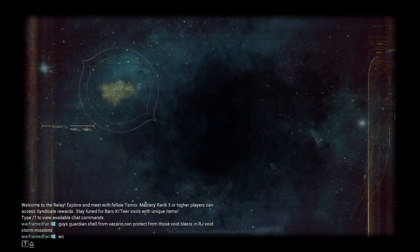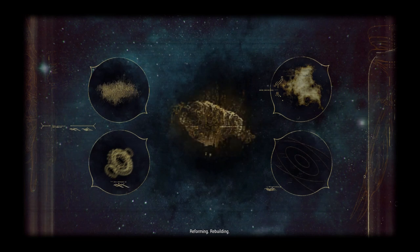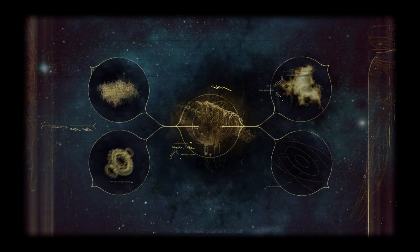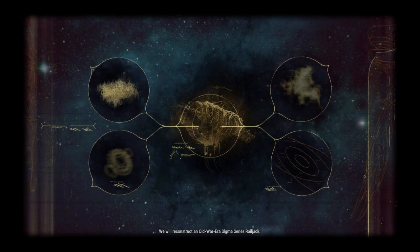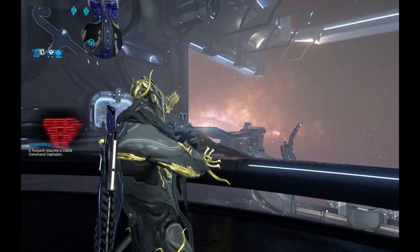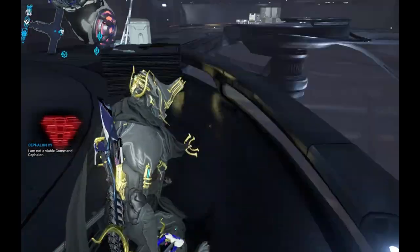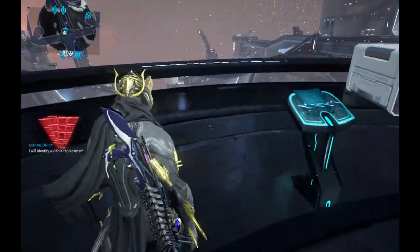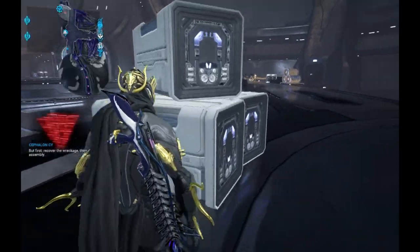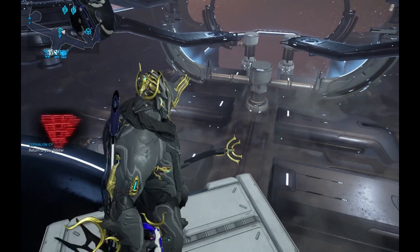The Cephalon speaks: 'The Sentient threat has learned from past defeat, reforming, rebuilding. We must rebuild to contain that threat. We will reconstruct an Old War-era Sigma Series Railjack. A Railjack requires a viable command Cephalon — I am not viable. I will identify a replacement. But first, recover the wreckage, then assemble. Return to your Orbiter.'